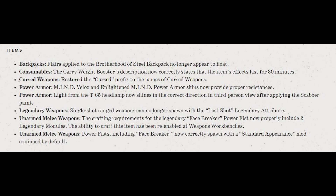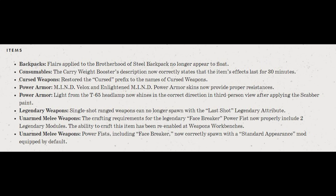For legendary weapons, this is now going to be a legacy situation. Single-shot ranged weapons can no longer spawn with the last shot legendary attribute. I'm going to pull up a photo from a friend of mine who rolled this item — it has last shot on a bloody black powder rifle. They were not supposed to make it in with the update, but they did. So things like the Fat Man and M79 grenade launchers — if you find any of those and they managed to keep that attribute after the update, they will be legacy items.